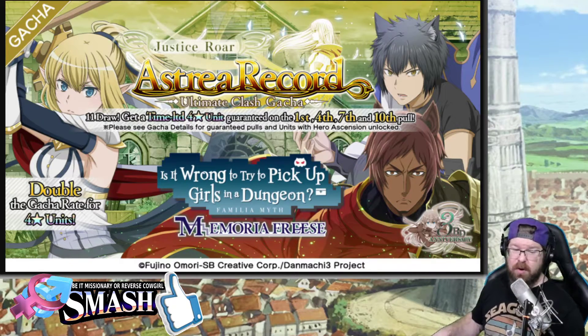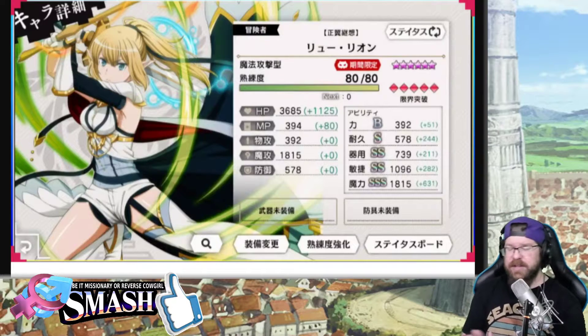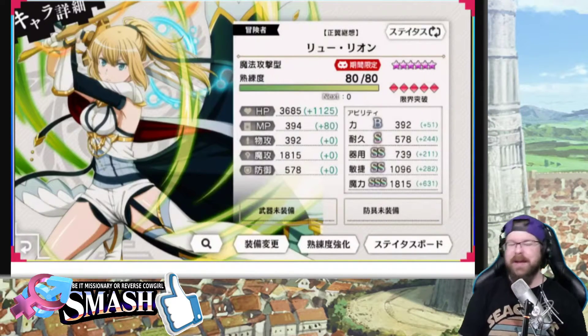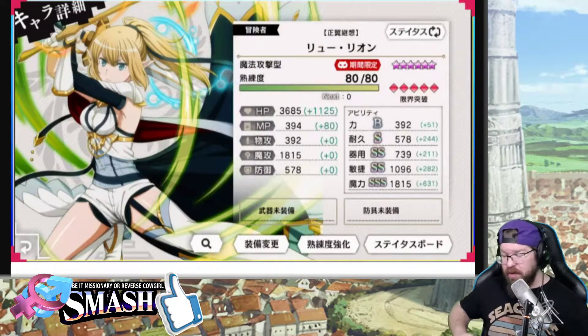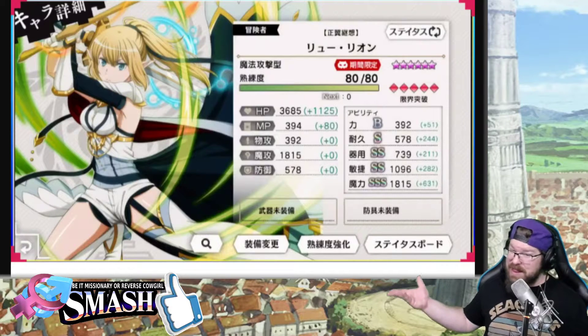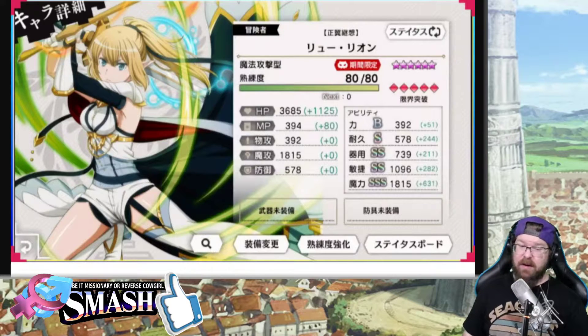This is going to be the part two banner — Justice Roar — and that is going to have our new Ryu. Now, before you go crazy — this Ryu looks amazing, she does — you're going to get a copy of her. You 100% will get a copy of her. This isn't like Record Buster where it only drops the bond. If I read all the information correctly, we're going to be getting a unit, not a bond. That starts taking the thunder away from this a little bit, but I still think hopefully you've got enough Iris to go in on both of these banners.